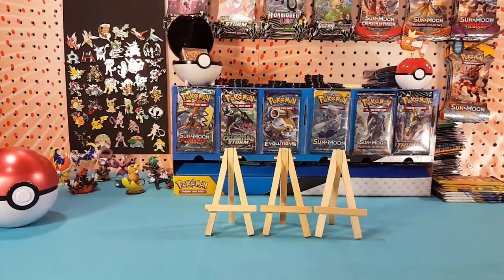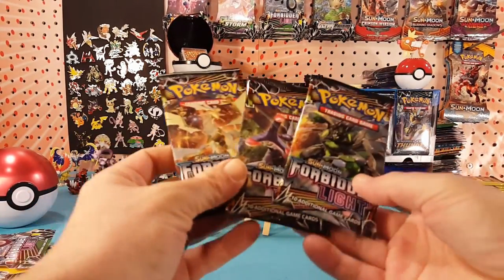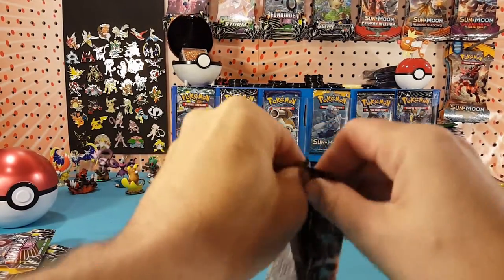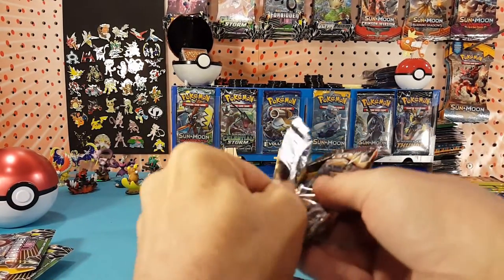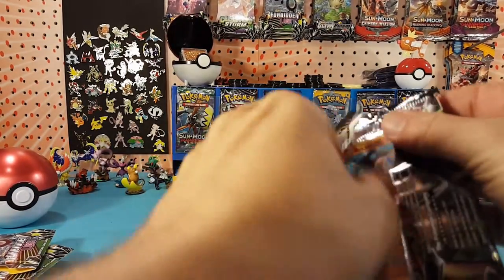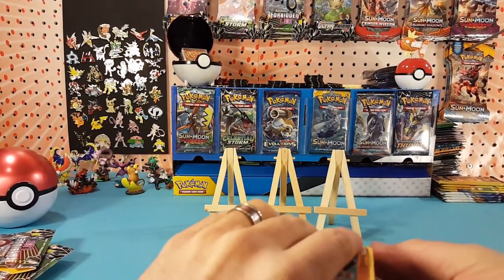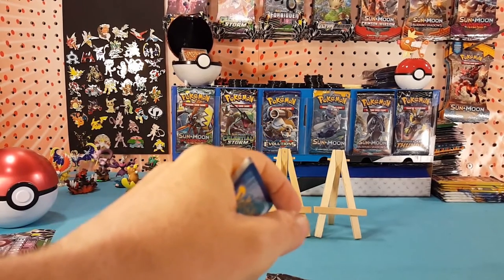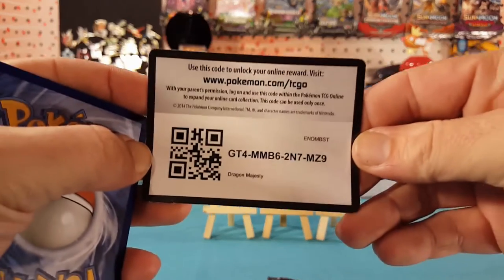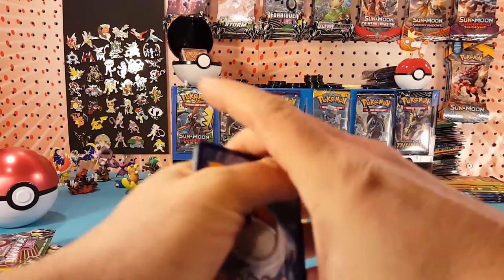Alright, let's move this garbage off to the side. Here are our three packs — shredding the pack. We have a Dragon Majesty code card. Let me know in the comments below what you pull with it.